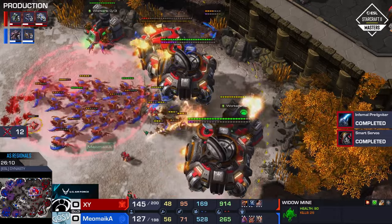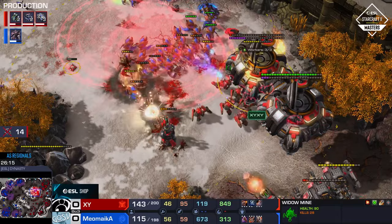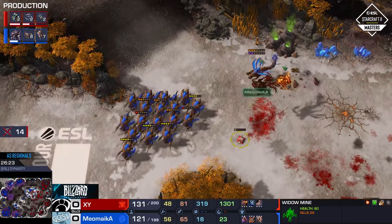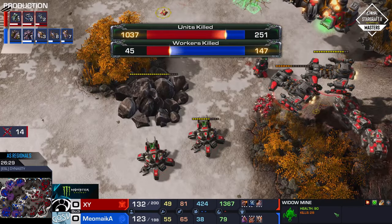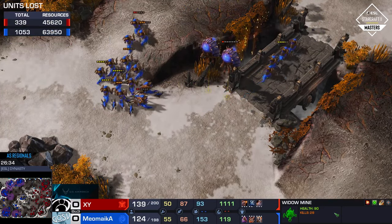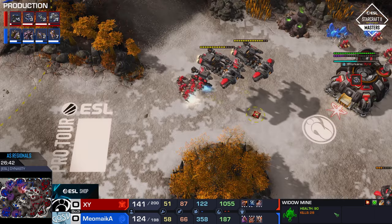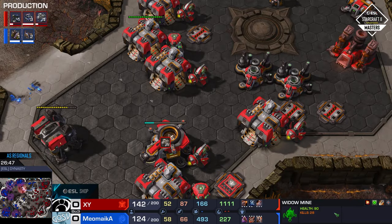This has got to be such a stressful game for XY. I think he's had the game-winning strategy — it's just that the execution has not been quite as clean as he wished. Losing so many tanks in the process. He is committing right now to those Blue Flame Hellions, which I think is an excellent choice. That base at the bottom — this is a split map on Dynasty, it's so funky. It's apparently this base over here that will likely be the game-deciding one. Planetary Fortress is coming up here too.